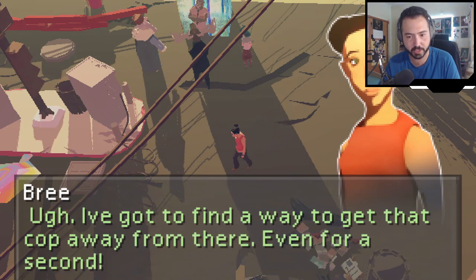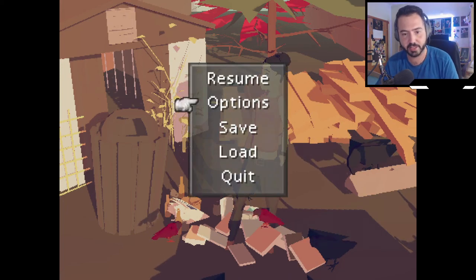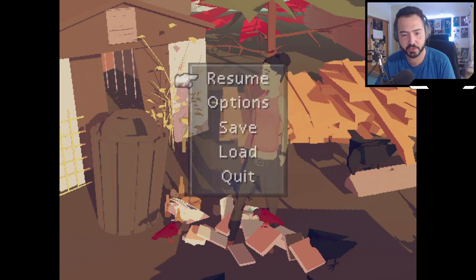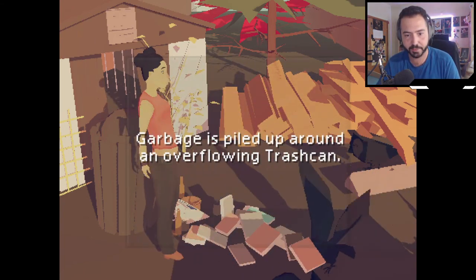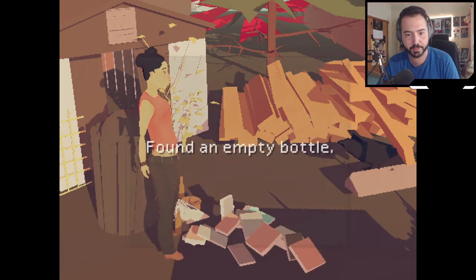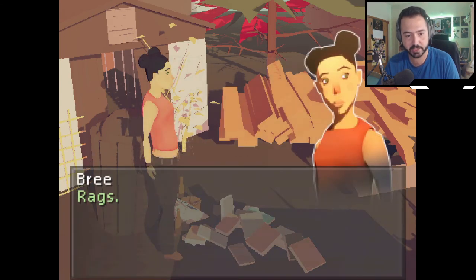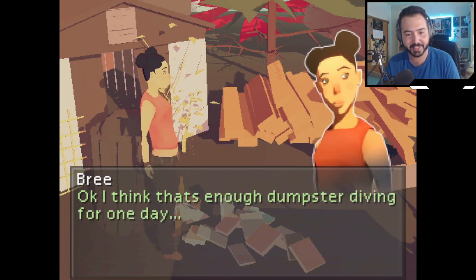I've got to find a way to get that cop away from there, even for a second. I realized that because of the resolution this game offers, it was cutting off different parts of my screen, so I went to a different resolution. We're going to be playing with black bars on the sides. I can interact with the trash here. Garbage is piled up around an overflowing trash can. I just need something — anything that will get that cop away from the block. Search through trash. Found an empty bottle. Keep searching. Got some rags.